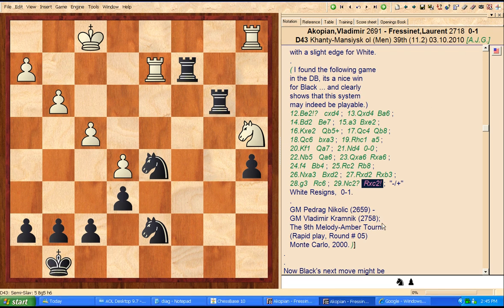That was a game between GM Predrag Nikolic, rated 2659 at the time, and GM Vladimir Kramnik, a former world champion rated 2758 when this game was played — from the ninth Melody Amber tournament, the rapid play part, round five, Monte Carlo 2000. My point of showing you that game was: if Kramnik could play the black side of this system, it has to be a playable system. When I first looked at it, I was ready to dismiss black's play as too dicey, but obviously if big-time GMs are playing the black side, then it's playable.